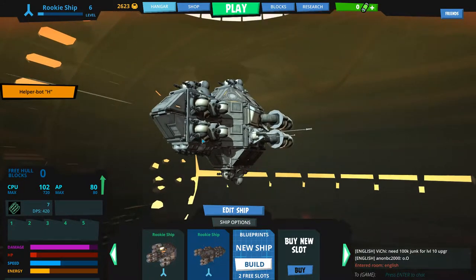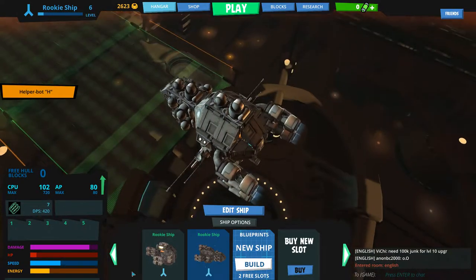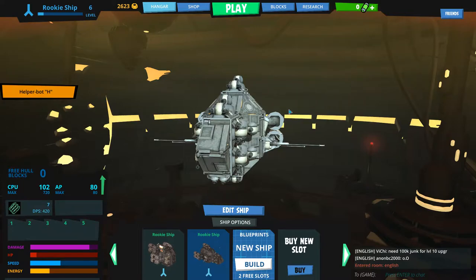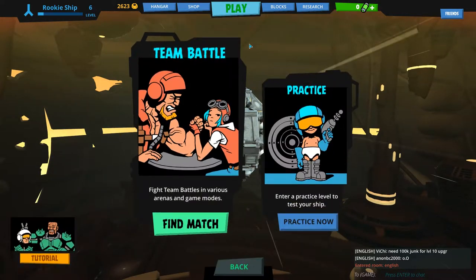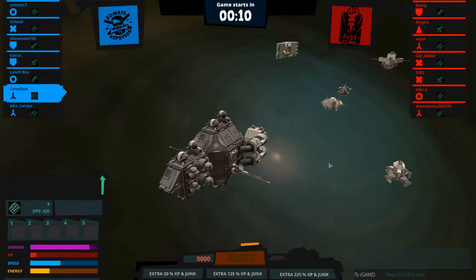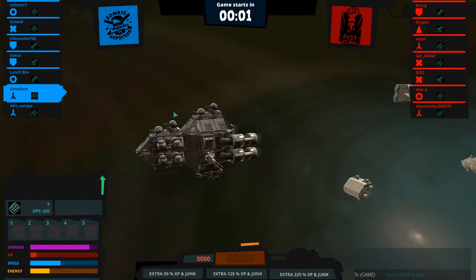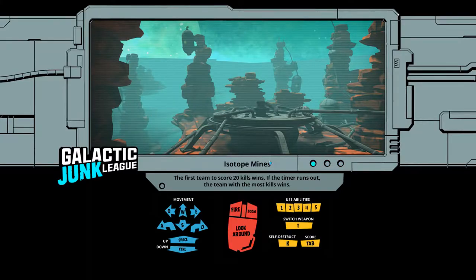Here is my previous ship I built with some antennas and very many Gatling guns. Let's search for a new game. Here we are - also you can see down in this corner we have some stats of this ship, so that's cool. You can also see our teammates.